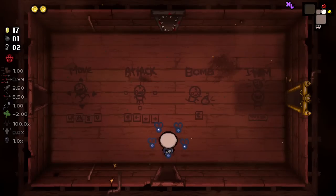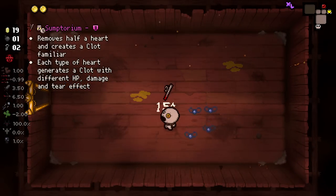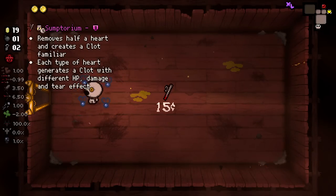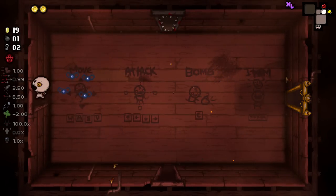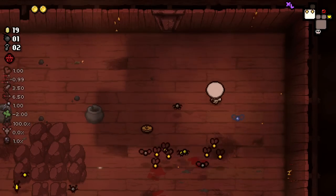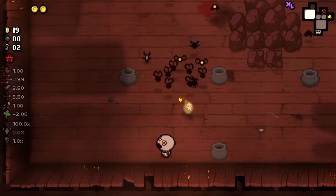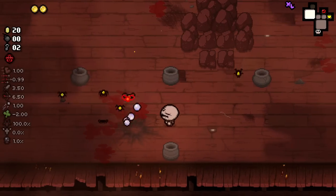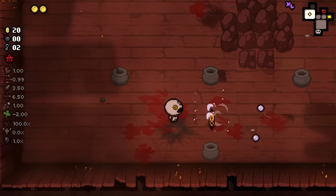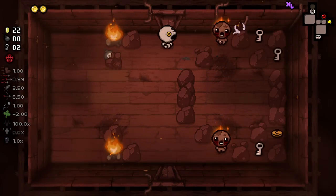That's already enough money to come over to my item room and see if I can afford something. Already we've got an item here we just don't want. 'Removes half a heart and creates a clot familiar.' Hmm, how would that work exactly? I feel like that could be really cool or insanely terrible. I'm going to miss out on quite a lot of money here. I thought I'd try a little tactic to kill as many enemies as I could to get around to the coins. Didn't end up working out. Didn't think I'd get much out of that room anyway, so I'm not exactly super upset about it.